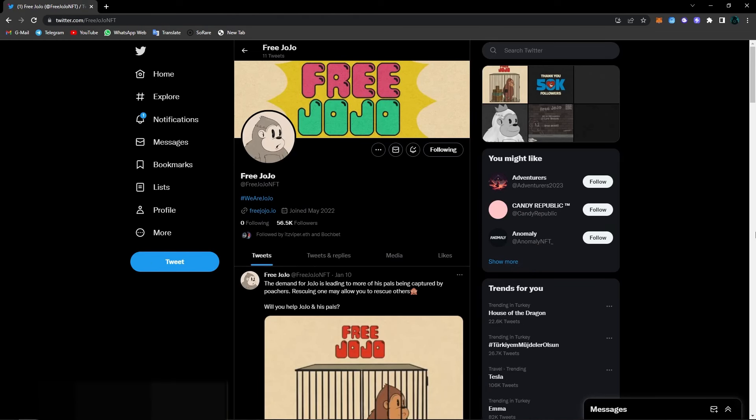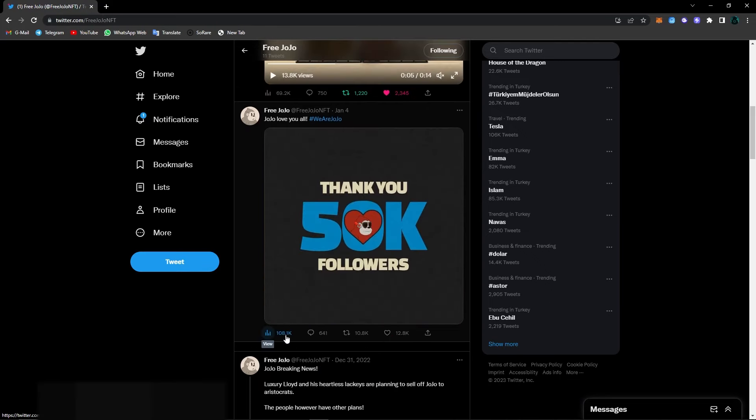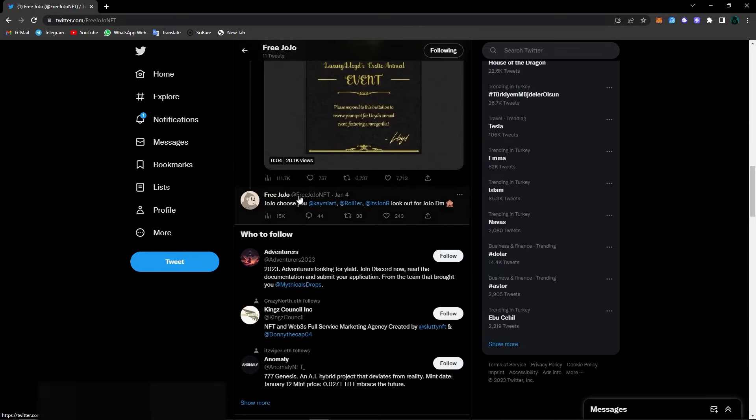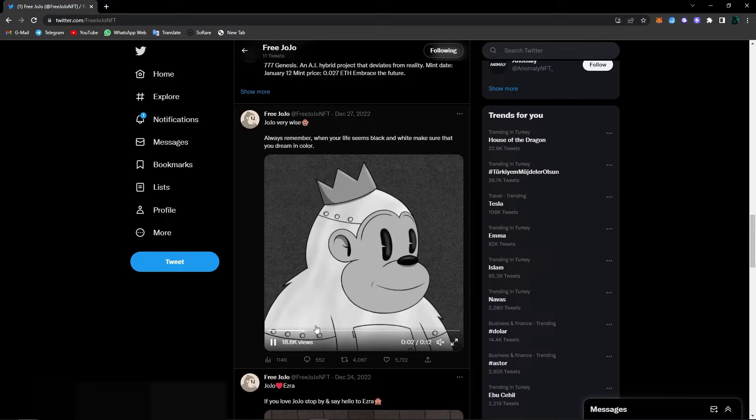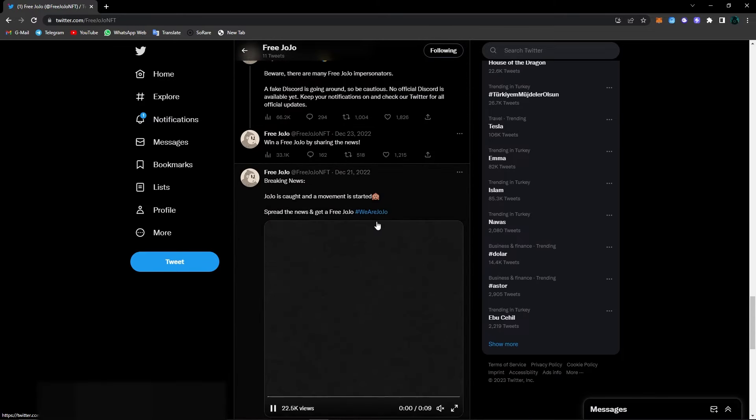Our second project is Free Jojo. You can see they have nearly 60k followers on Twitter, and from the views, likes and retweets, there's a huge hype on this project. This post got nearly 110,000 views. You can inspect all of their posts and see that they have huge views, likes, retweets, and comments on each of their posts.